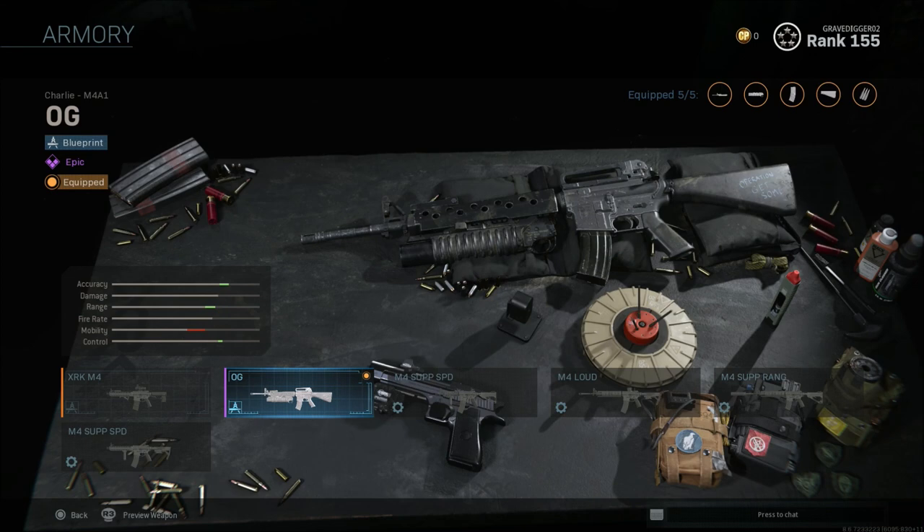What's going on guys, Grave here. Welcome back to Call of Duty Modern Warfare. I wanted to bring you guys a really quick video letting you know there is a pretty cool weapon blueprint that you do get once you hit level 155. Technically you have to hit 155 and go all the way through to 156 and you will unlock the blueprint for the OG.